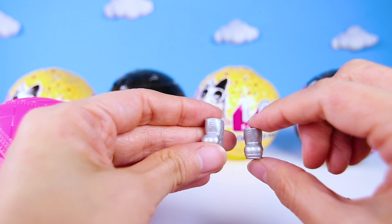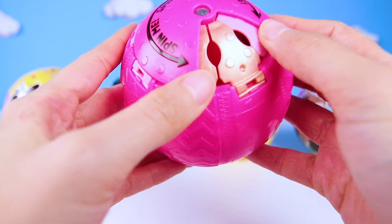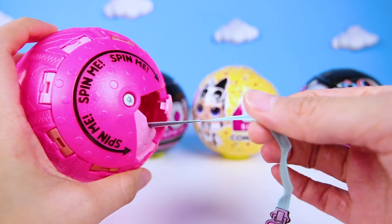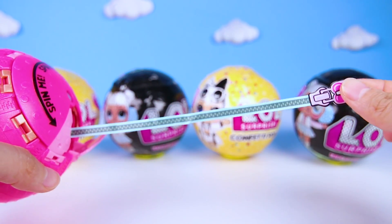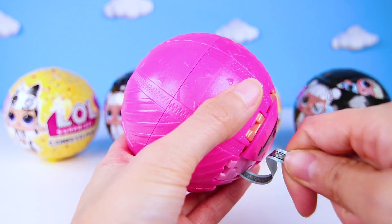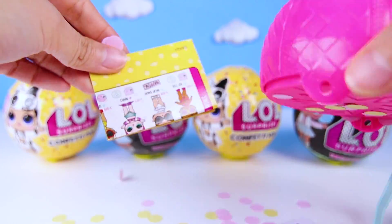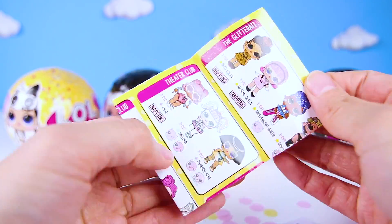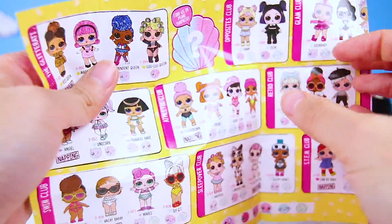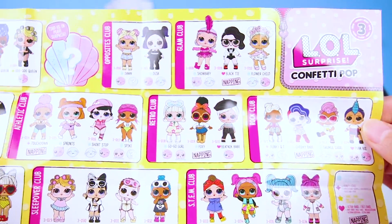Now for the grand finale, we get to open the confetti pop surprise and finally meet our new doll! First, we have to find the ribbon. Then we turn it upside down and pull the ribbon. One, two, three! Awesome! Did you see that? I love popping all that confetti! Now to check out all the dolls we might get! Wow, there are so many! Do any of the clothes look familiar?